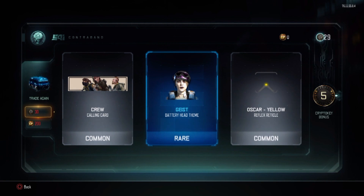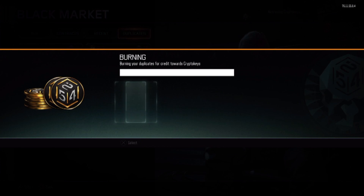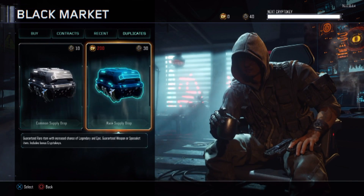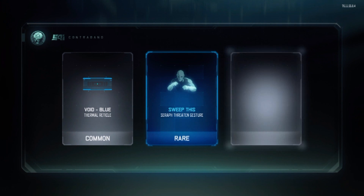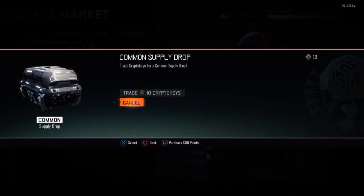Two commons in a rare? Are you serious? I have 29 crypto keys — I've only 11 commons to burn, so I'm not really going to get many crypto keys out of it. I got 40 so last rare supply drop please. You're actually killing me right now. Let's open a common supply drop.